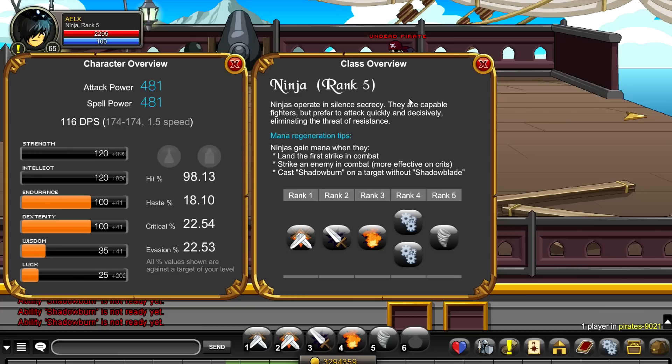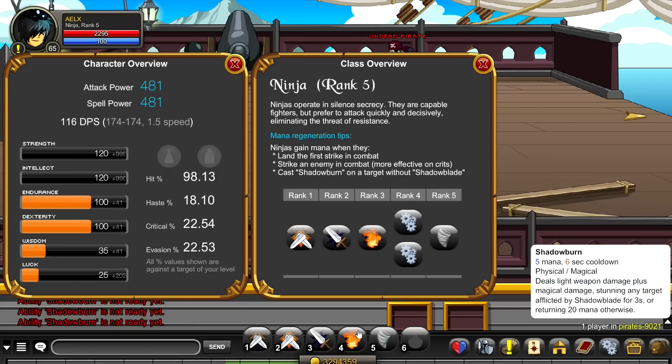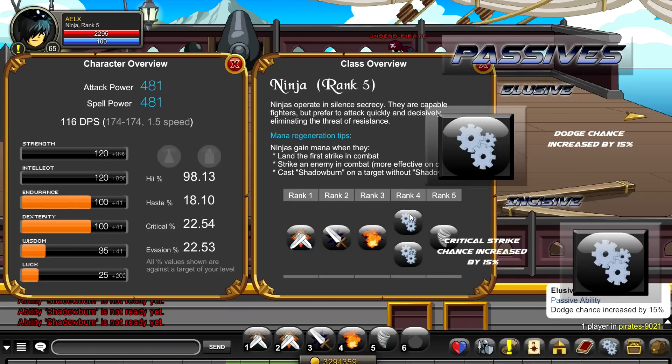You also gain mana if you strike an enemy in combat, but it's not that much — just 1 mana for every non-crit and 2 mana for every crit you land. Also, if you cast Shadow Burn without Shadow Blade active, you gain 20 mana back, which is very nice. The rank 4 passives are Elusive, dodge chance increased by 15%, and Incisive, critical strike chance increased by 15%.